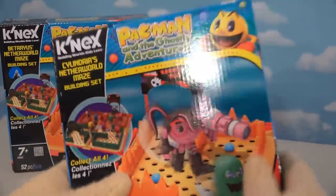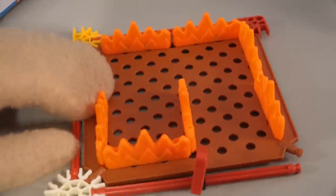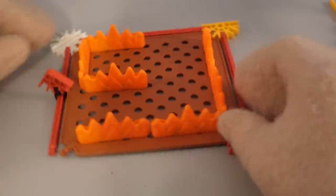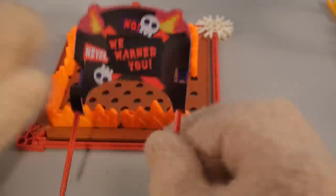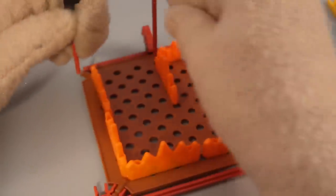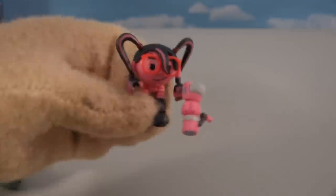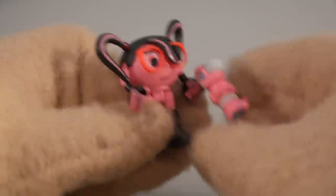Let's grab another set - this time we've got the girl Pac-Man: Cylindria's Netherworld Maze Playset! Getting the playset out of the box, this one is a different colored maze - green and tan on one piece and orange and fiery on another. No wonder they called it the netherworld! We also get another banner that says 'We warned you.' First up is girl Pac-Man - she's all pink and has glasses with pigtails, lots of cool parts. She also comes with a gun for blasting ghost monsters.